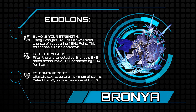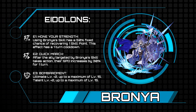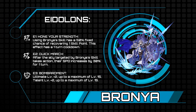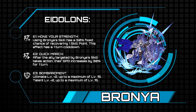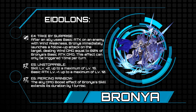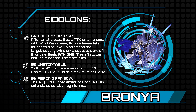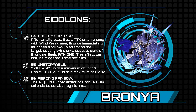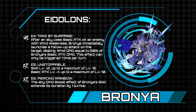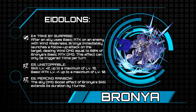Surely with this overtuned, absolutely bonkers kit, her eidolons will be underwhelming to balance things out, right? E1: using Bronya's skill has a 50% chance of recovering one skill point — not bad. E2: after the ally targeted by Bronya's skill takes an action, their speed is increased by 30 for one turn, meaning they'll be lapping and clapping even harder. E3 and E5 are just skill upgrades. E4, Take by Surprise: after an ally uses a basic attack on an enemy with wind weakness, Bronya immediately launches a follow-up attack dealing 80% of her attack damage — thankfully only triggerable once per turn, or this would be absolutely broken.